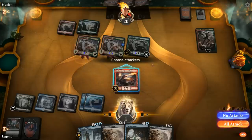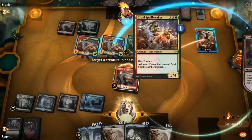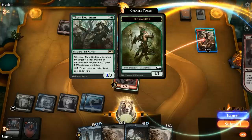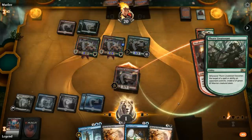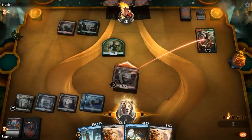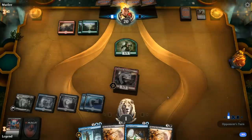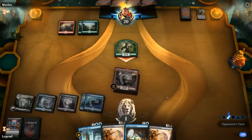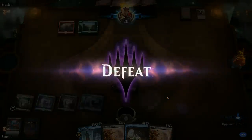Dracoseth attacks, dealing 4-3-3 targeting Domri. But we realize Thorn Lieutenant leaves behind a 1/1 token — we're actually dead to the Elf Warrior token. The 1/1 gets across the finish line just in time. Opponent had a great aggressive start and was still able to beat the reanimated Dracoseth. On to the next game.